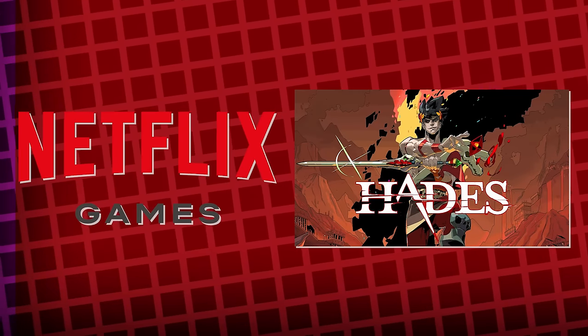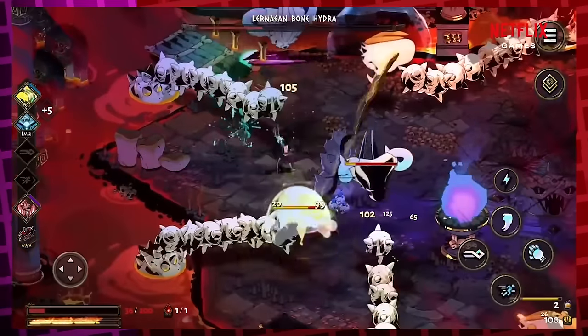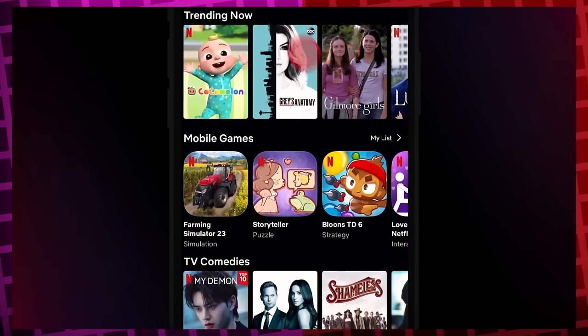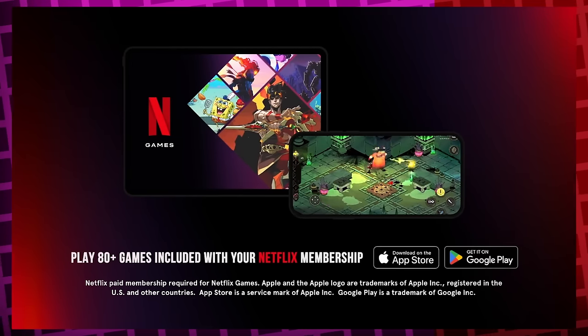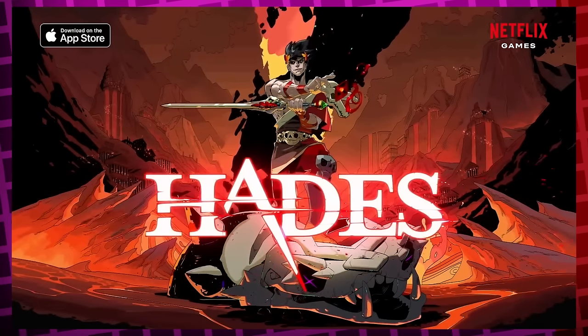But before we get started, a quick word from this video's sponsor, Netflix Games and Hades. That Hades. The critically acclaimed Hades is now available on Netflix Games — if you have a Netflix subscription, you can dive into this epic roguelike dungeon crawler at no extra cost. On iOS, start from the home screen, swipe down to the mobile games row, and find Hades there. After selecting it, you'll see an app store banner to start your adventure. Netflix offers over 80 mobile games with no additional fees or ads. Thanks again to Netflix Games and Hades for supporting the channel.